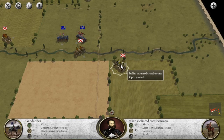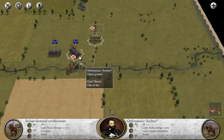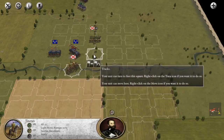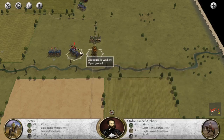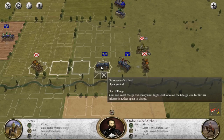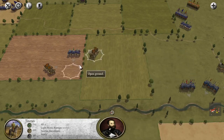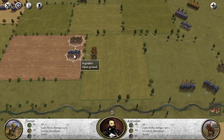Over here we have the Italian mounted crossbowmen. What I'm going to do is move them here, turn them if possible - I can't - so I'm going to basically move these guys over here and then turn and try to shoot at these guys at the back. Sadly we cannot turn this guy here, so I'm going to move and try to charge against these guys. I could move this guy here, turn him, and shoot at these guys, and then do the same here - turn and shoot at these guys at the back.